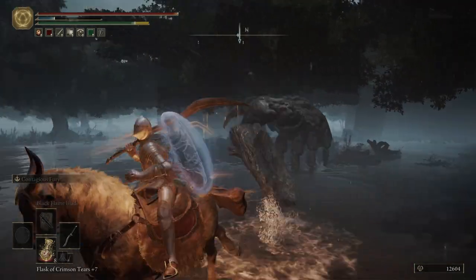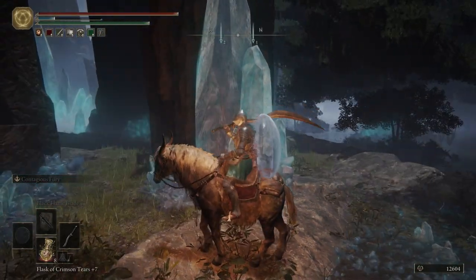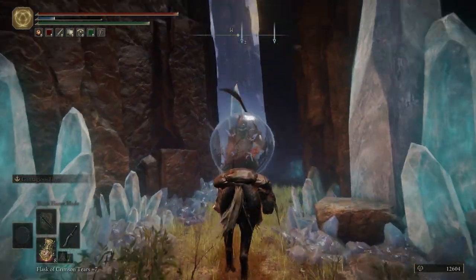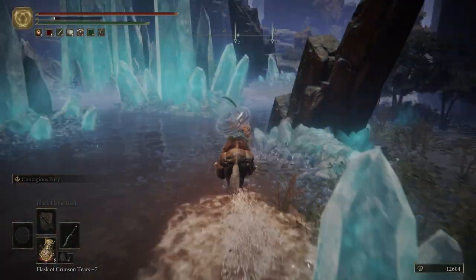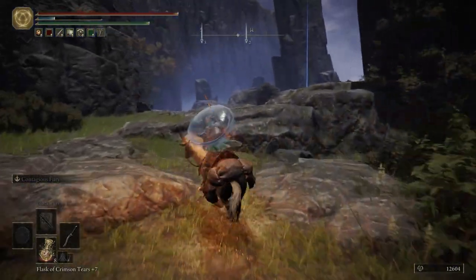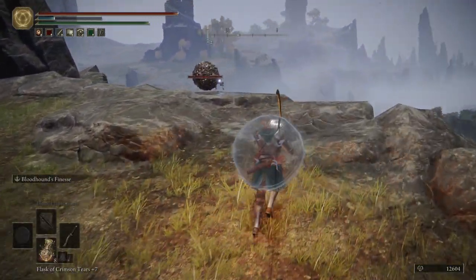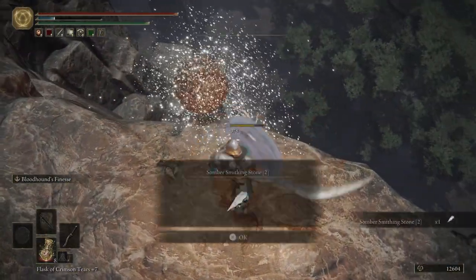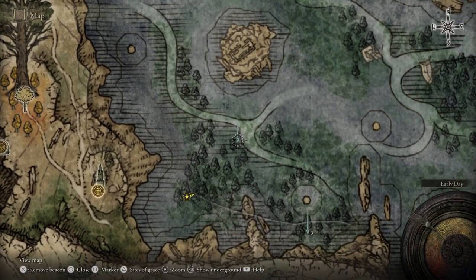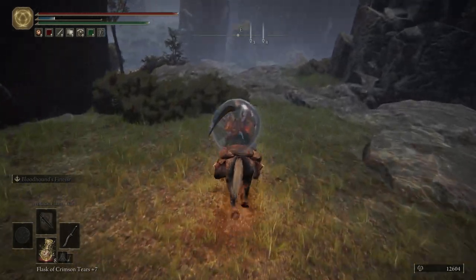Straight south - as soon as you pick up that item, just turn directly around and head south until you get to this opening right here. This is where we want to be. That crab wanted my cheeks! Right here we have a Silver Scarab - we get a Somber Smithing Stone 2 from it. And then over here I'm going to take this marker off. I saw that we didn't pick it up, but because there was a crab right there I didn't want to take any chances - they can hurt.